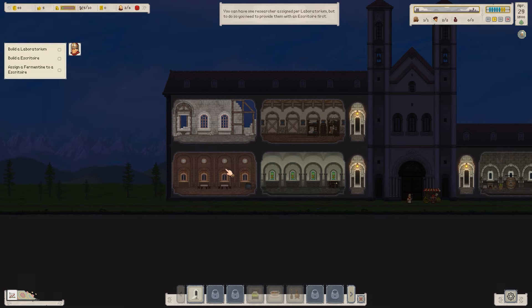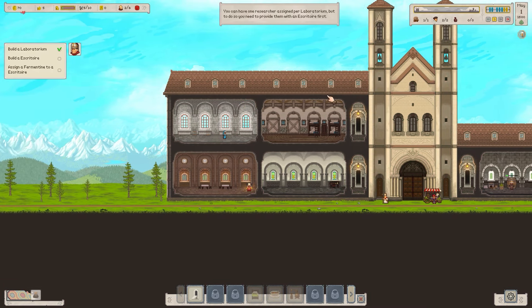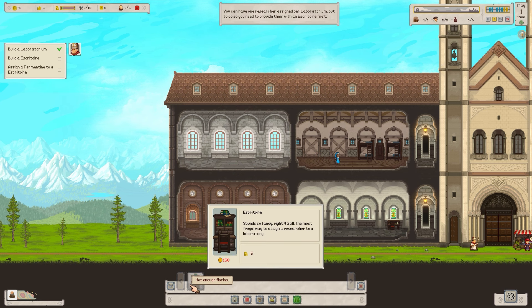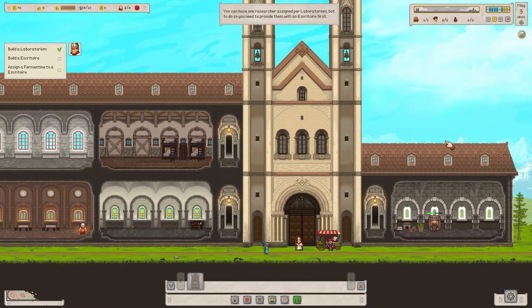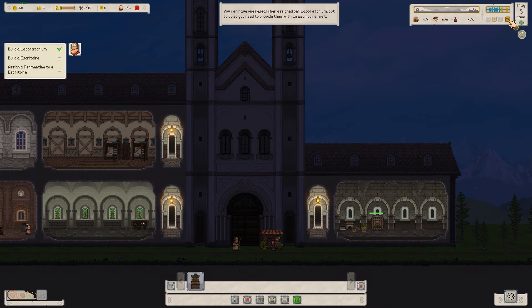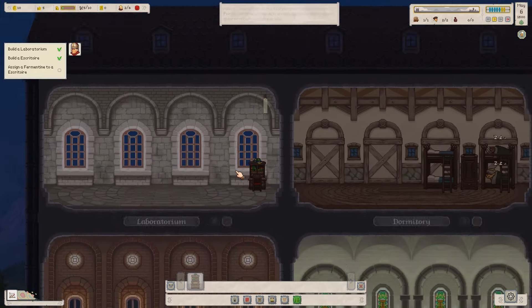The laboratorium is going to go there — position doesn't really matter for this demo. Still the most frugal word to assign a researcher to a library. We'll just power through to the next day. We've just made some more money and there's some research — we need to assign someone to research.